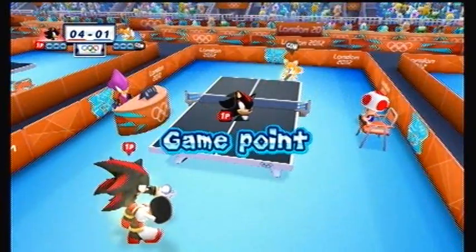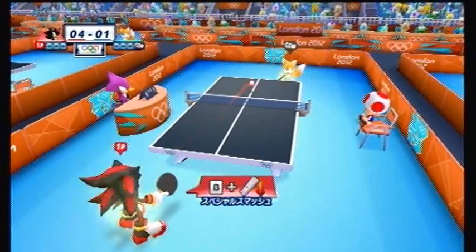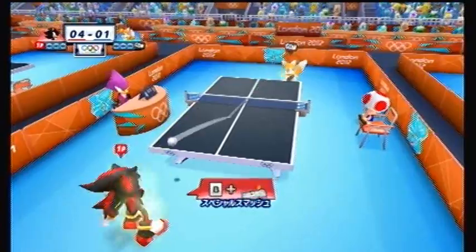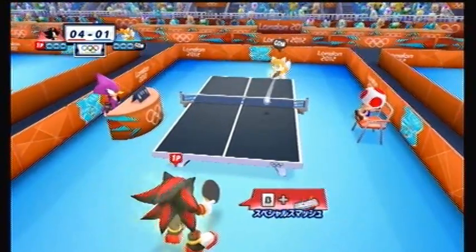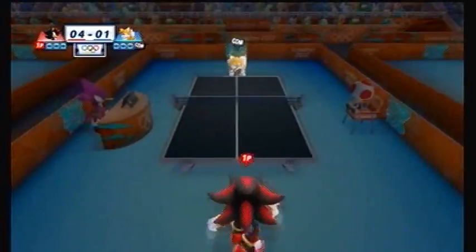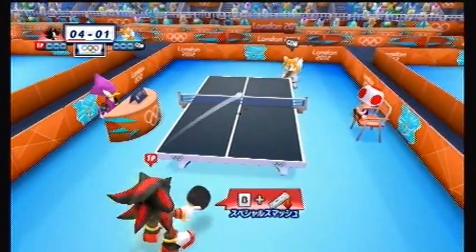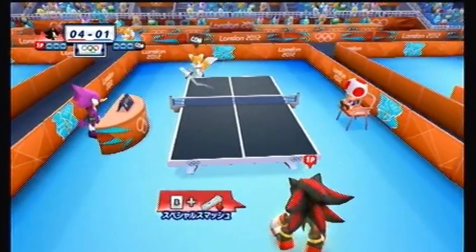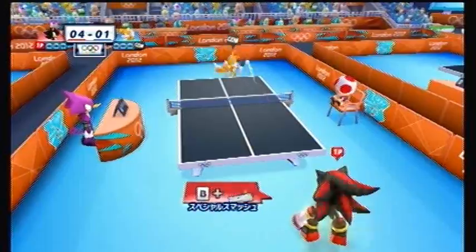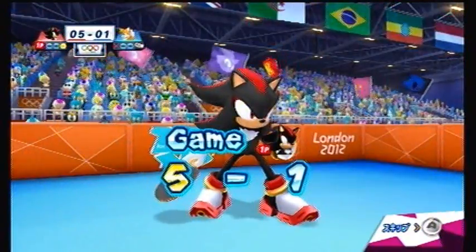As Shadow passes game point, we have an easy-going rally once again, but Tails fires his special smash once more hoping to delay Shadow's game point. The rally continues, and that was almost another instant point by Tails as the ball bounced off the edge of the table. Unfortunately, Tails fires off the table and Shadow wins his first game.